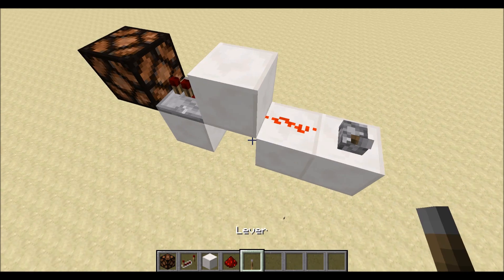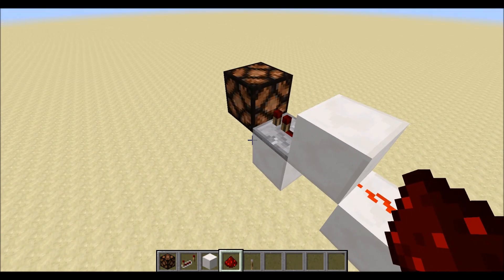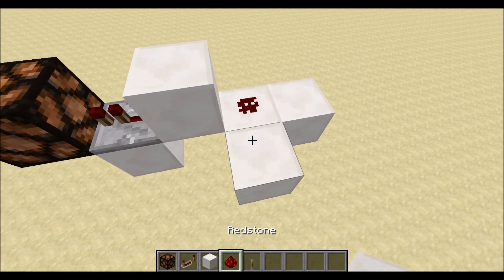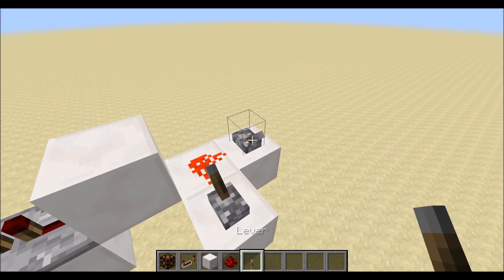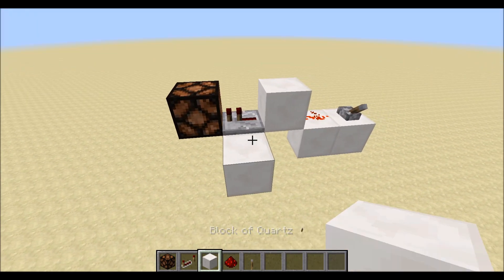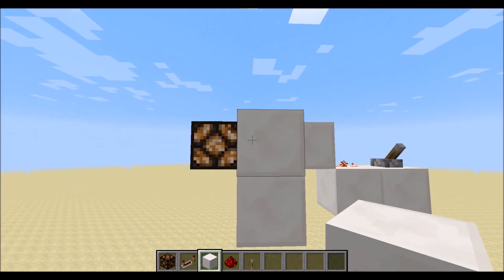Like I said earlier, you can invert this really easily, which I think is pretty neat. If you don't want it inverted, what you gotta do is start with this here, and then put that there, turn it on, then break the blocks and you've got it. And now you can have a silent way of triggering traps or just messing with your friends.